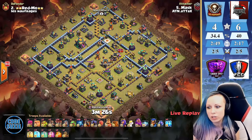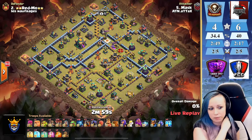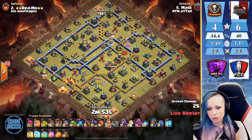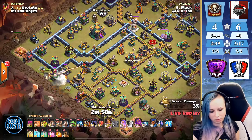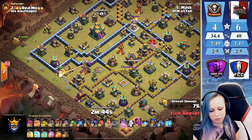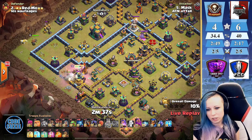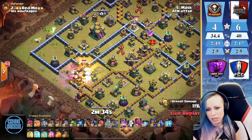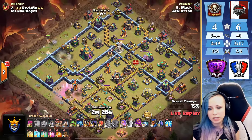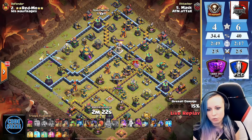Mask is in — third attack from ATN. Mask coming in with a ball attack. Starting first — the king ability. Enemy royal champion going down, some ground skeletons. We lost the king — we didn't get the inferno. That inferno is still up — that was just too much for the king.